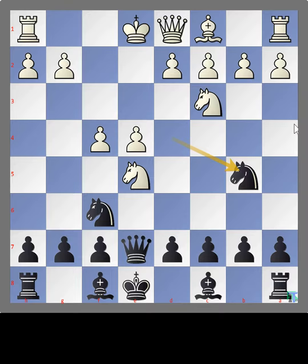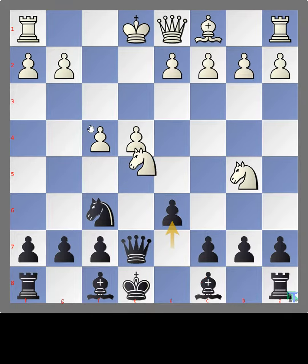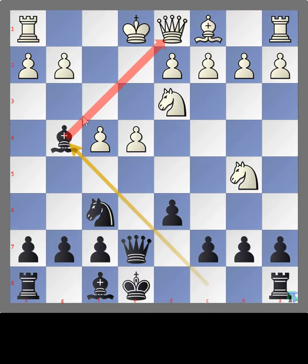Knight takes bishop on b5. White knight takes the knight on b5. Pawn d6, attacking the knight while at the same time opening a way for a bishop attack on the opponent's queen on g4 later on. White moves knight to d3. Bishop moves to g4, attacking the queen.